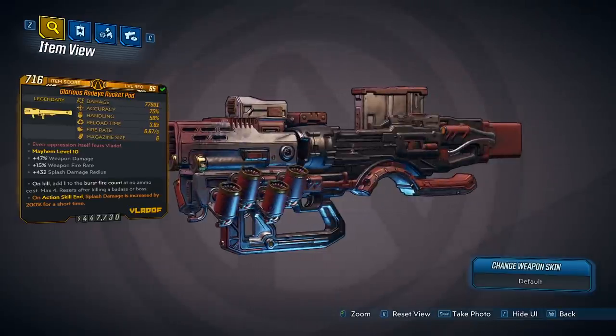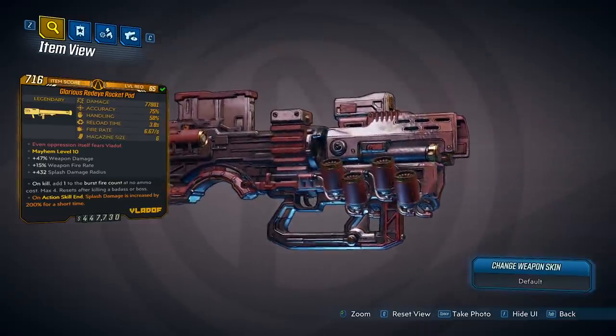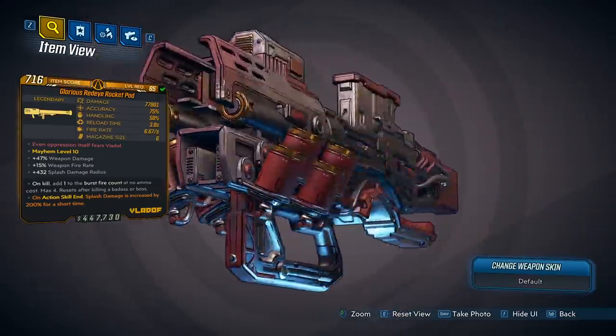Look at that weapon skin — that's really nice. I like that. It's like a blood-splattered metal, and it is mostly gray and red. Also, at the front, we have this exhaust thing that looks really cool. Pretty sick.